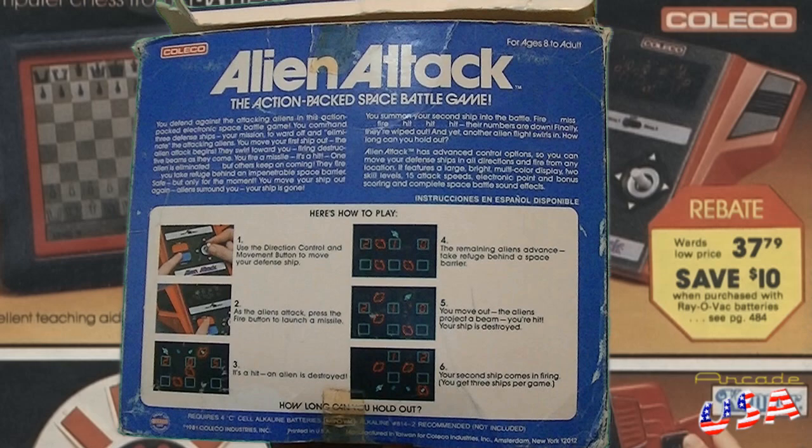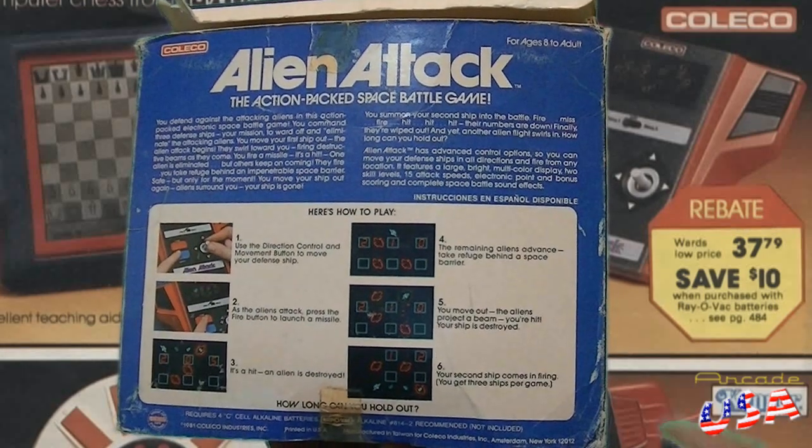'You move your ship out again — other aliens surround you, your ship is gone. You summon your second ship into the battle. Fire, miss, fire, hit, hit, hit — their numbers are down. Finally they're all wiped out, and yet another alien flight swirls in. How long can you hold out?' Alien Attack has advanced control options so you can move your defense ships in all directions and fire from any location. It features a large bright multicolored display, two skill levels, 15 attack speeds, electronic point and bonus scoring, and complete space battle sound effects.